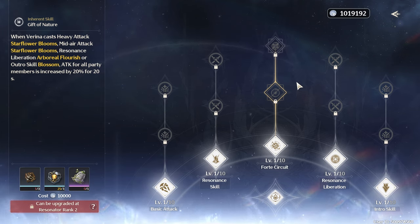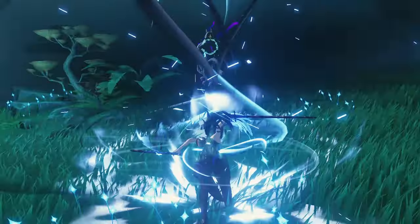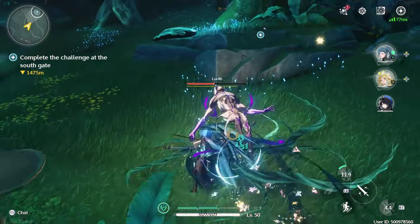The attacks that trigger Gift of Nature are: heavy attack, mid-air attack, her resonance liberation, or her outro skill. Her intro skill, Verdant Growth, allows her to take the field airborne and deal spectro damage to the locked-on target. All of her healing and the shield provided by her passive Grace of Life scales off her attack stat.